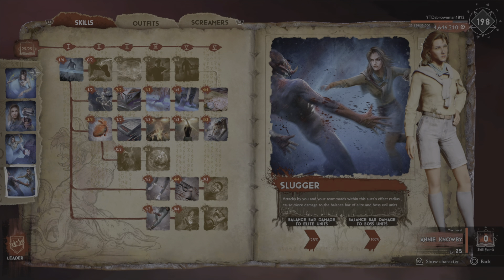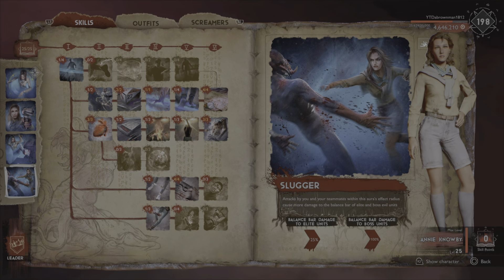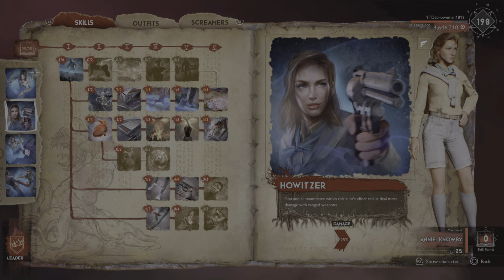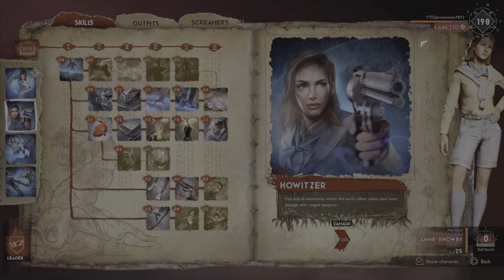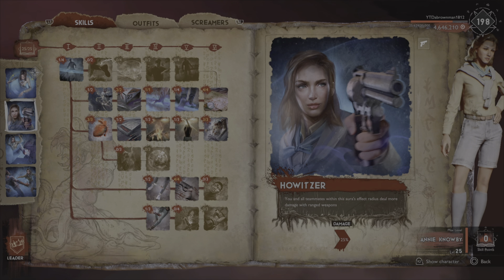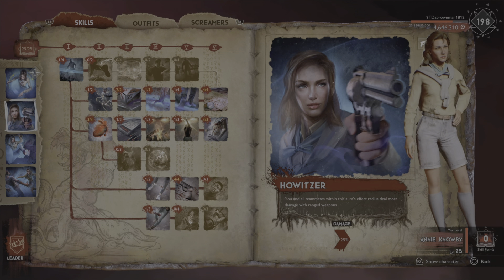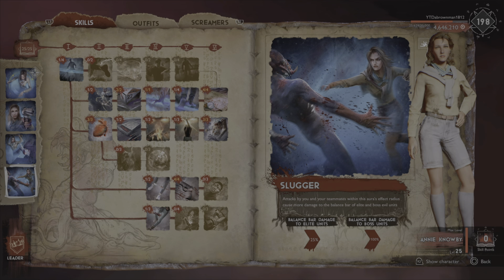Range damage is a great damage type because it comes from outside of melee range. Also, if you're really good with headshots — and some people are, some people aren't — headshots double the balance bar damage you deal to units.